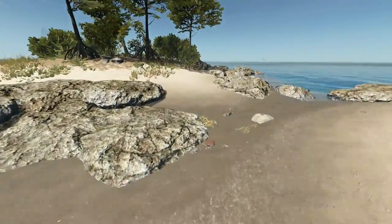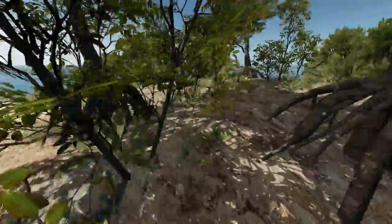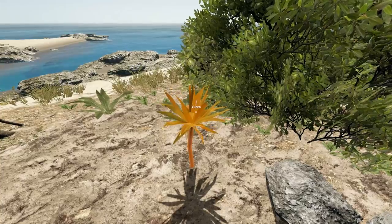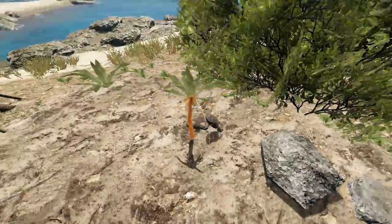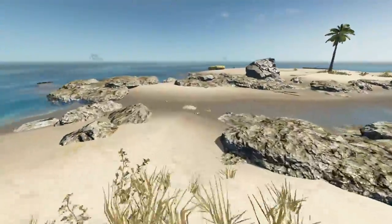Back when the game first came out, spears would not hurt the sharks, but now they do. So I'm going to go try and kill this freaking annoying shark, because I can hear it swimming under my island. It's really irritating. I'm hoping if I get in the water, he'll come out and then I can kill him.